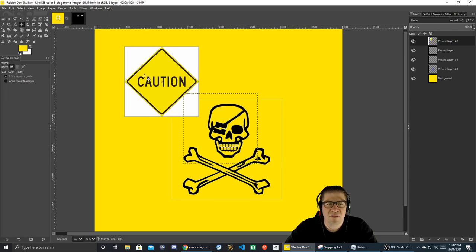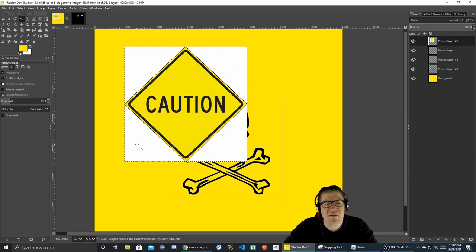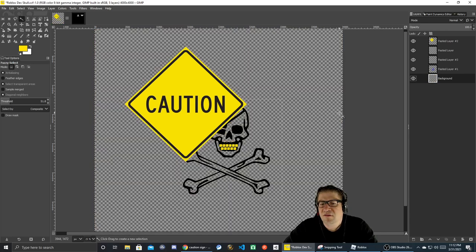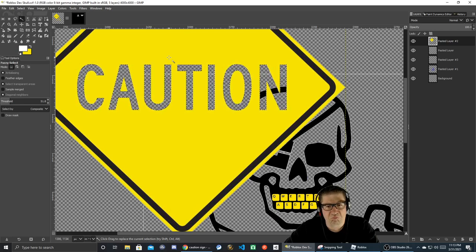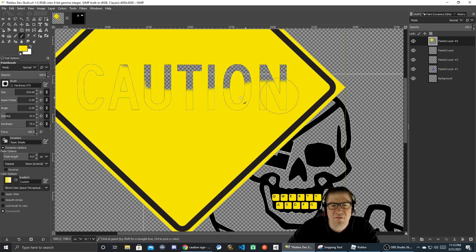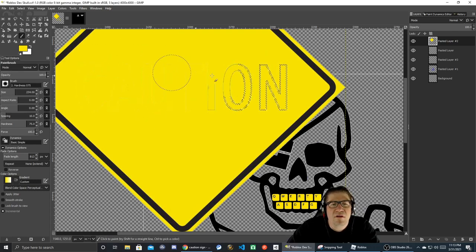Is that about the right size? No, not at all. So we're going to scale this up — scale, scale, scale, good — scale. Now we should be able to select the boundaries on the outside and delete. Shift+A, nice. The background I can delete just like that. As for these letters on the inside of the caution sign, we can pick up this color and magic-erase all this stuff. Mr. Clean Magic Eraser — invert and delete. Maybe it's because it's an alpha color.